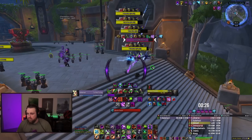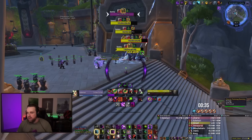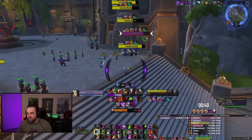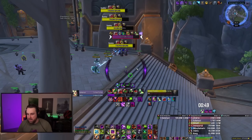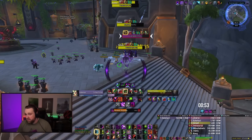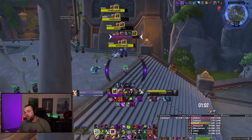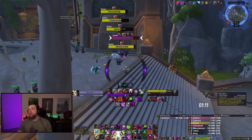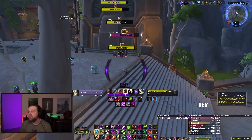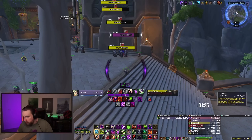From there you're watching your procs and trying to dump Nightfall procs when you can. When your dots are glowing, refresh Unstable Affliction and manually refresh Agonies before they fall. If you'd like your Plater profile to glow like this, my profile is on my Wago — link below. Cast Vile Taint to refresh Agonies, cast Haunt again, and Rapture into your damage window. One of the downsides of playing Affliction in M+ is that your quality of life is basically non-existent for dot maintenance — you have to manually refresh every Agony in between each Vile Taint cast roughly every 20 seconds.